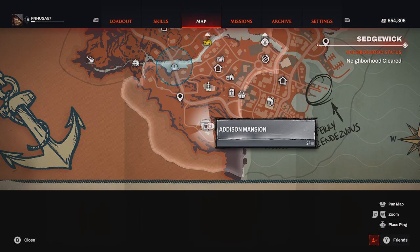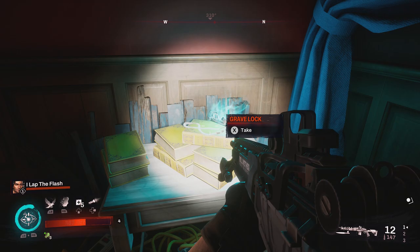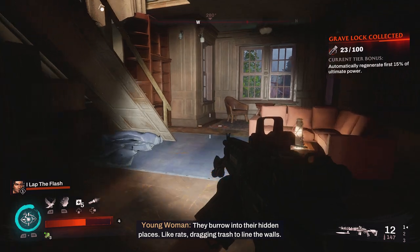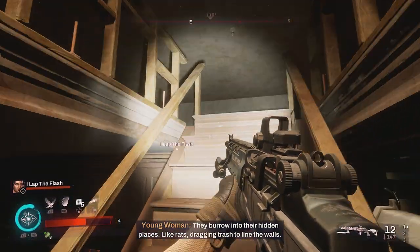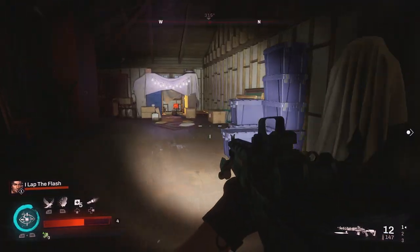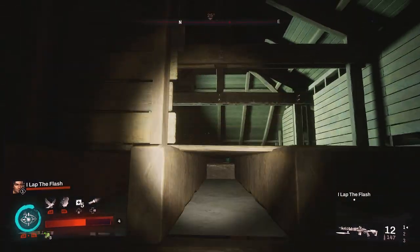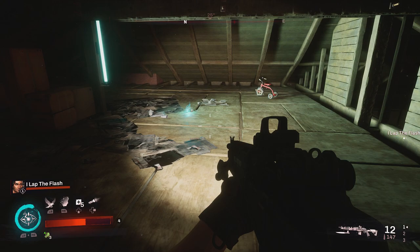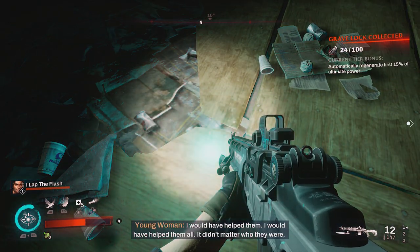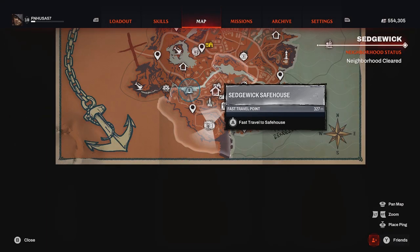The next two grave locks will be located inside the Addison Mansion. Make your way in the front door, up the first flight of stairs, and right in front of you on the right, on the books, will be your first grave lock. The next one will be upstairs a little bit more — pick that up and that will complete all of the Sedgwick neighborhood.